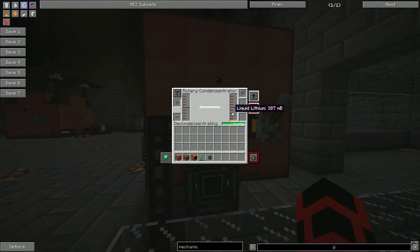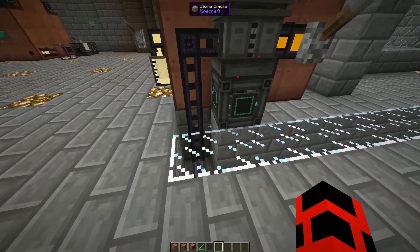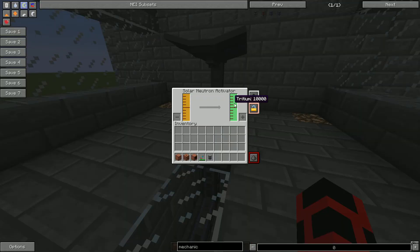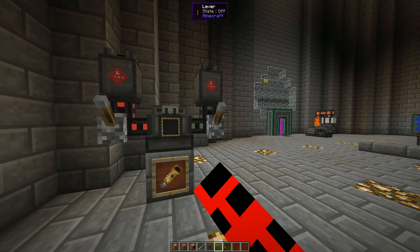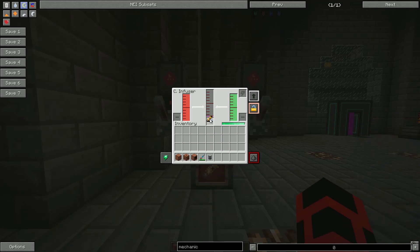The rotary condensator accepts liquids on the right and gases on the left. To get lithium, you must click the toggle button in the GUI of the rotary condensator and set it to decondencentrating. Finally, you use pressurized tubes to pipe it into the bottom of a solar neutron activator, and it turns the lithium into tritium. Unlike with a thermal evaporation plant, there's no getting around the solar requirement for this. Thankfully, all DT fuel requires is combining deuterium and tritium in a chemical infuser. You're going to need the DT fuel to be in a hull realm, so craft those and place them in the center slot of the chemical infuser to fill with DT fuel.